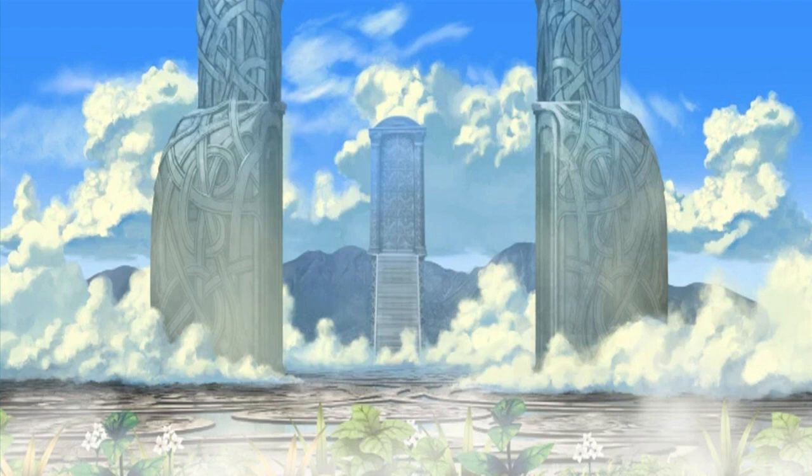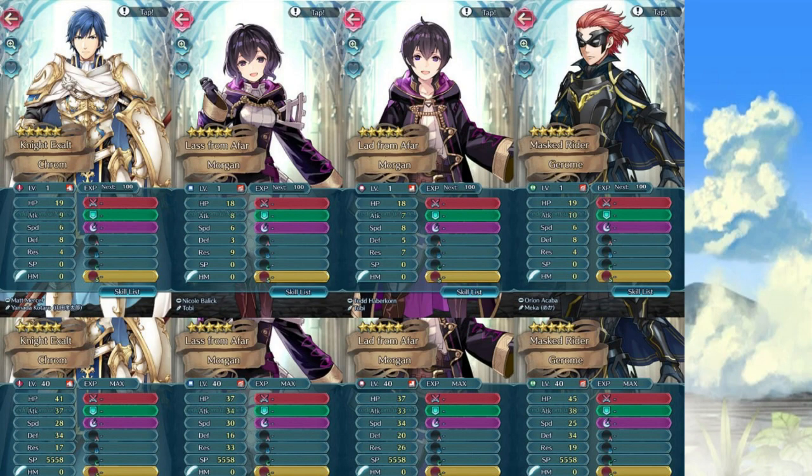Let's take a look at the character stats. This includes Jerome as well, who's also there and, dare I say, looking stylish. At the top, that is level 1 stats for your neutral, and then at the bottom, that is your level 40.